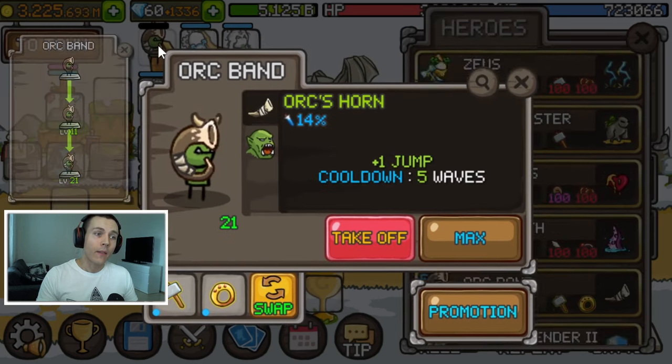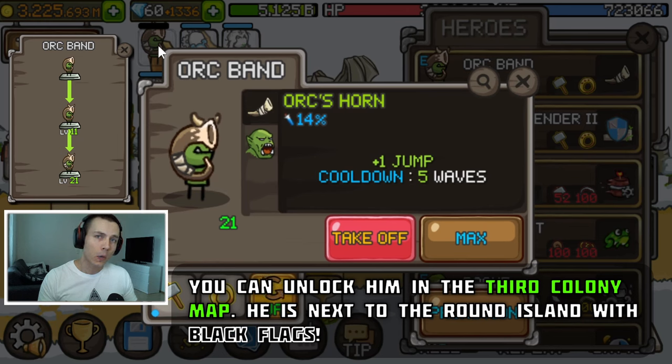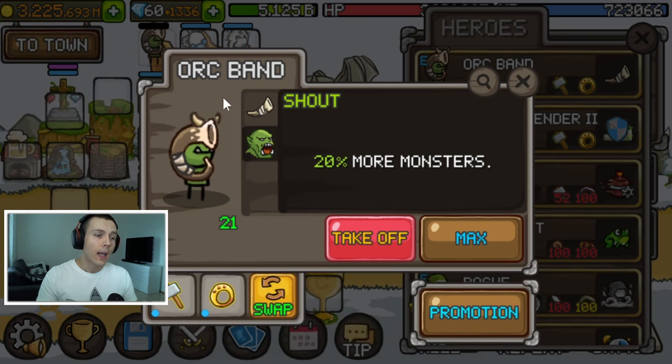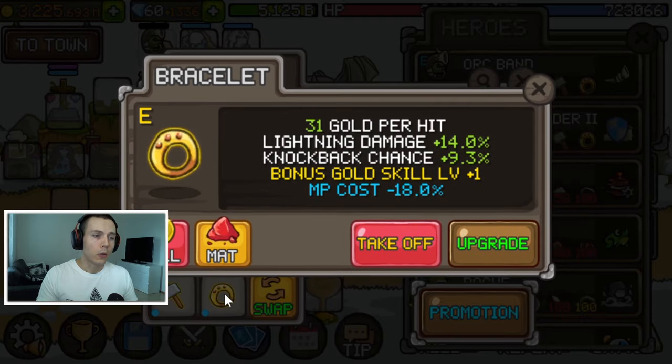The second hero is the Aug Band. If you're new, you might overlook him because he doesn't mention giving you more gold directly — instead, he gives you 20% more monsters per wave. That means more kills, which means more gold, so he's a really important part of your gold build. For items, same as the Military Band: no required lines, but bonus gold or cooldown yellow lines work well on him too.